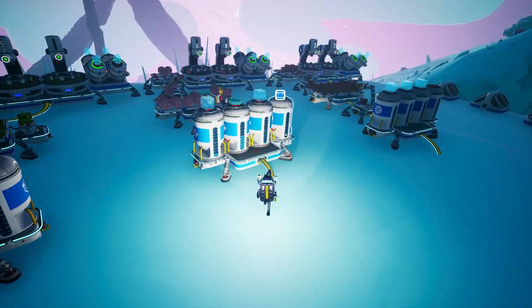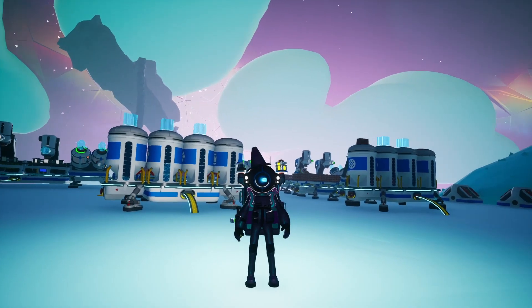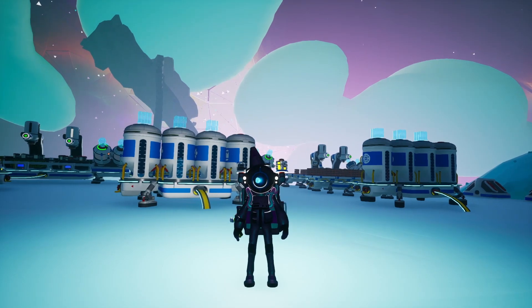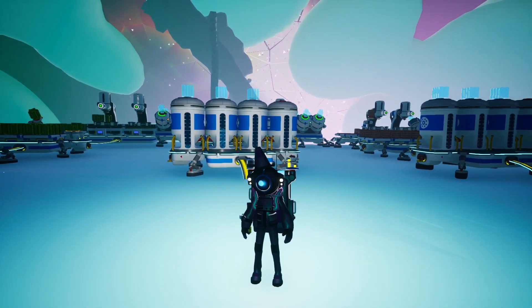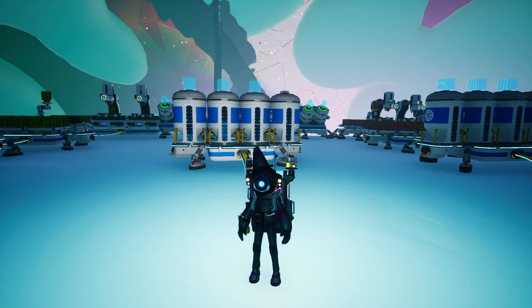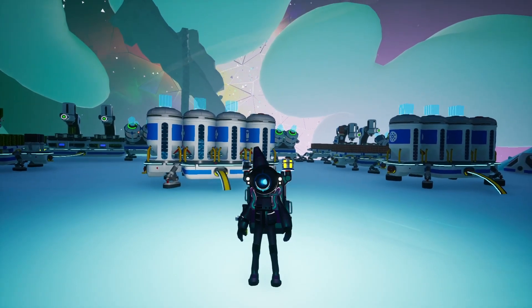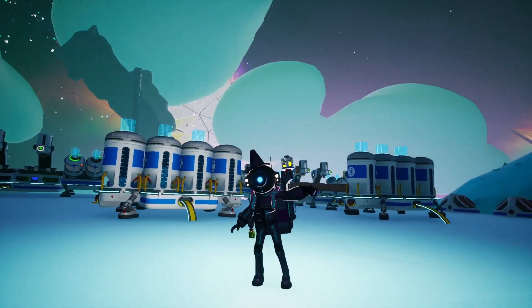We've got a ton of power going through our glacial base with all of these huge wind turbines — a hundred medium ones — plus tons of batteries, so there's plenty of power. We use that with all the farms we keep building. If you want to see more videos like this one — infinite astronium, infinite bytes, at least two scrap farms — make sure to save the automation playlist, it should already be on screen. Go watch that next. I've been Games for Life and I'll see you next time — cheers, Astroneers!